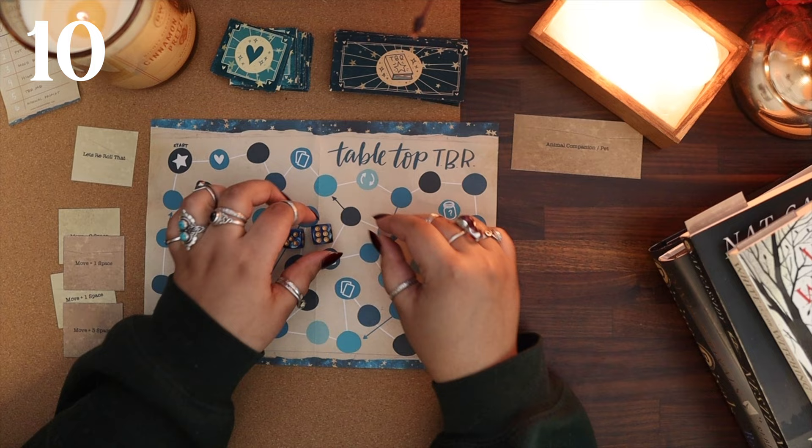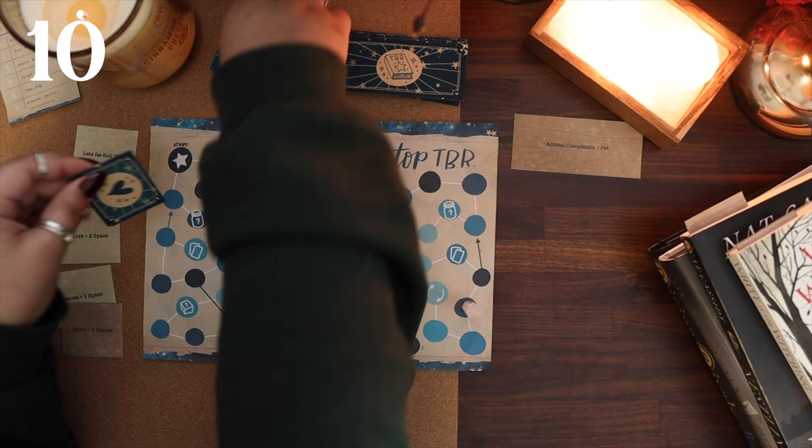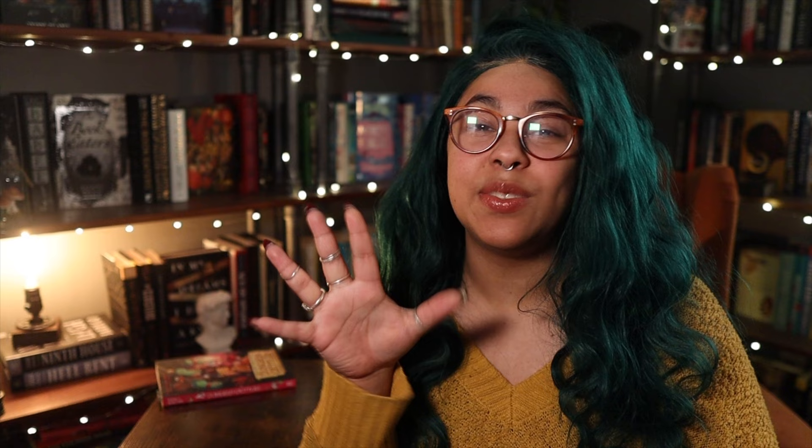We move 11 spaces. I'm going to use a move-one-space card so that I don't get demoted — I don't want to lose all that progress, especially since I accidentally used a re-roll. Next prompt: a book from a new-to-me author. I'm going to use this one as a chance to read something I've been wanting to, and that is Half a Soul by Olivia Atwater. I have not read anything from Olivia Atwater before.